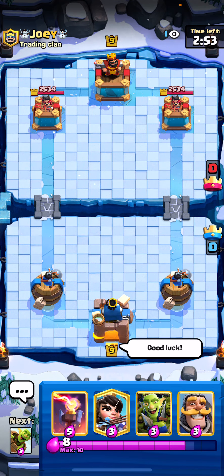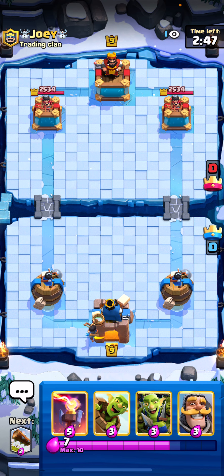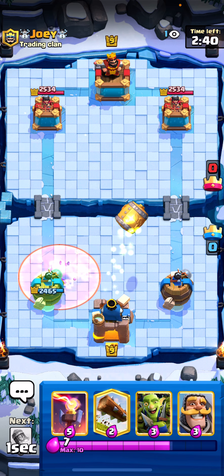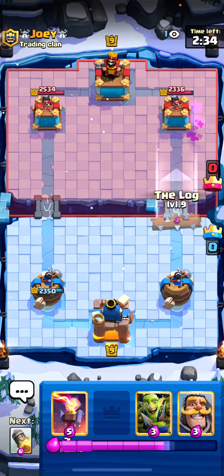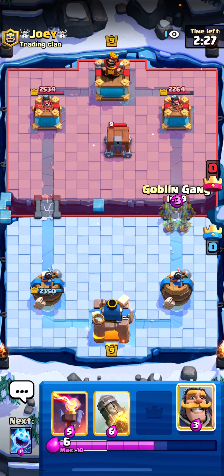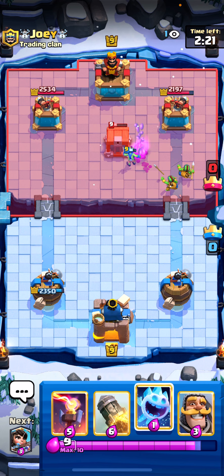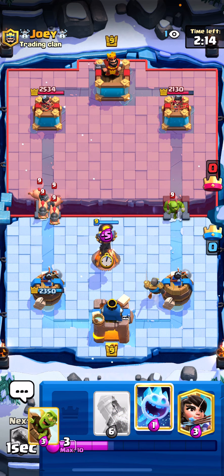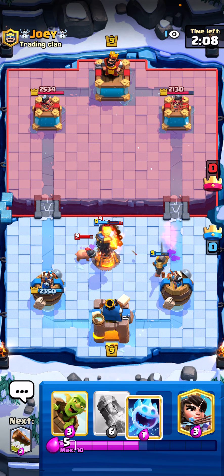Next match here against Joey — coming in with good luck. Let's go to Princess. He's going with the Poison, so might be using Graveyard or Bridge Spam. Cycle lock here guys. I'm actually going to go in for Goblin here to chip down that Goblin Cage. He's got Poison, Electro Wizard, an E-Spirit — interesting deck. He has Hog Riders. Hopefully he doesn't have another big spell like Fireball, that would be really tough.